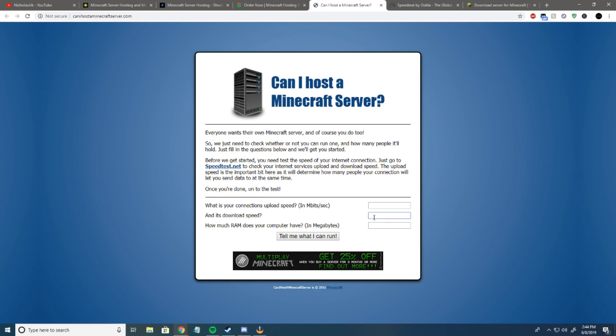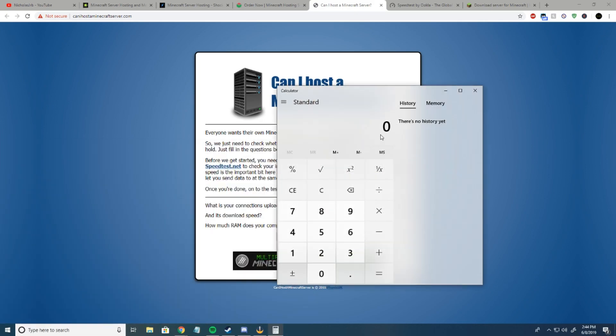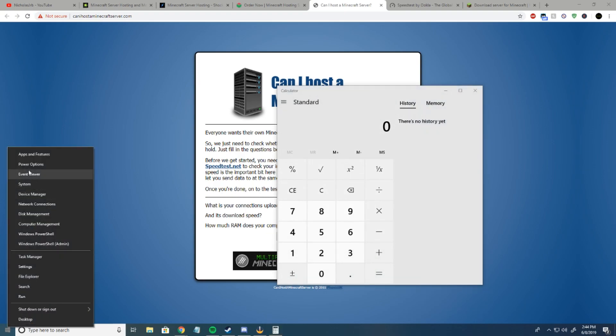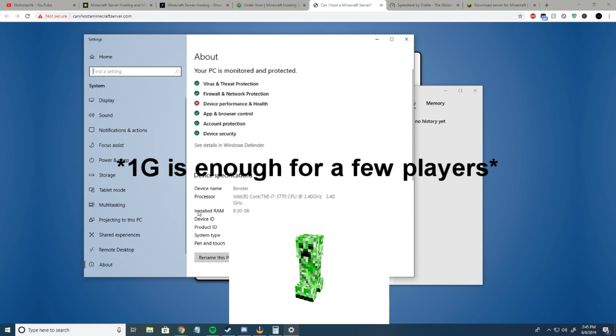What you want to do is plug these results into canihostaminecraftserver.com. For download speed, we're going to go with 128. For connection and upload, we'll go with 5 — it's actually 5.6. And then it asks how much RAM does your computer have in megabytes.